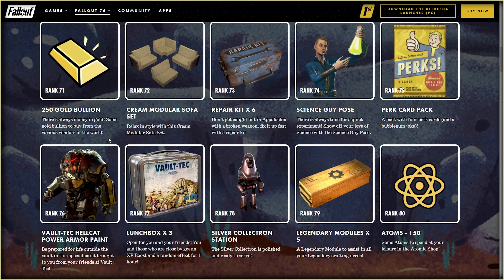More stuff to check — the cream modular sofa looks nice, I wish I could get it. Speakers for a whole room. Science guy pose, or make toxic goo at home — looks scary. 'Be prepared for life outside the world in this special paint, brought to you from your friends in Voltec' — sounds like a threat. Voltec was about testing people, so just in case I will never use it. The silver Collectron isn't something wow, like the Red Rocket or fetch one.